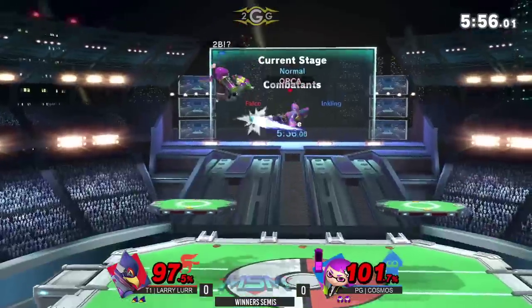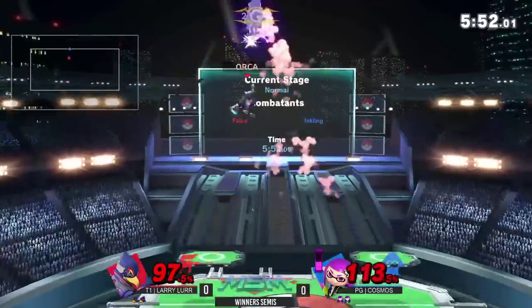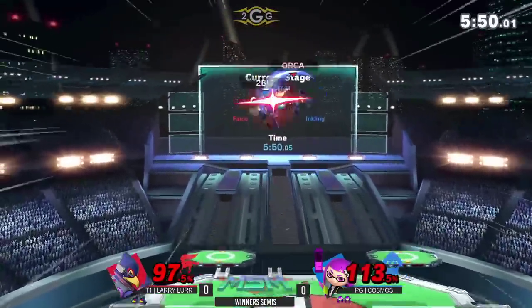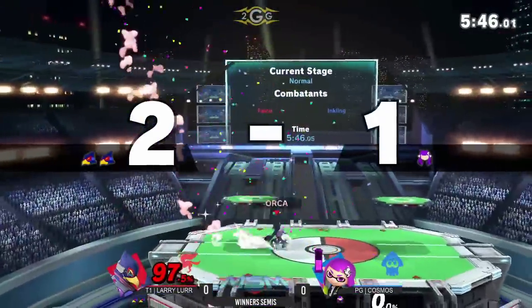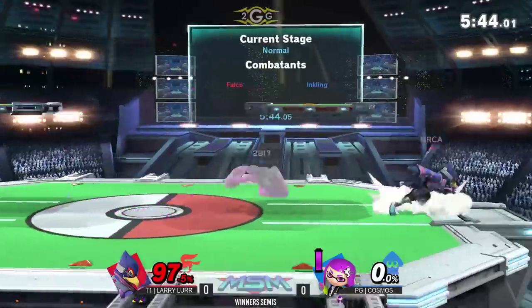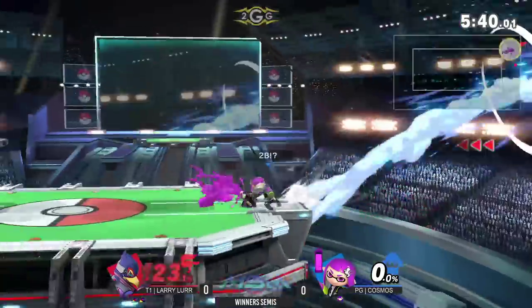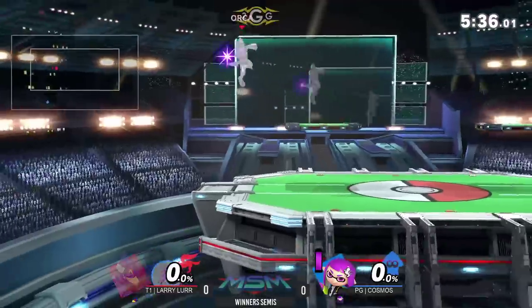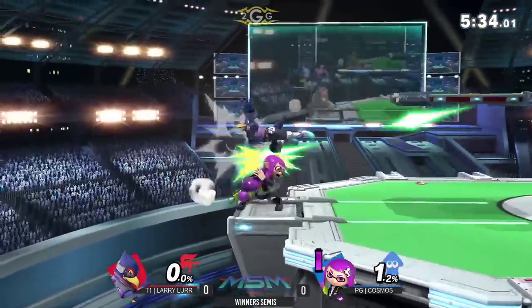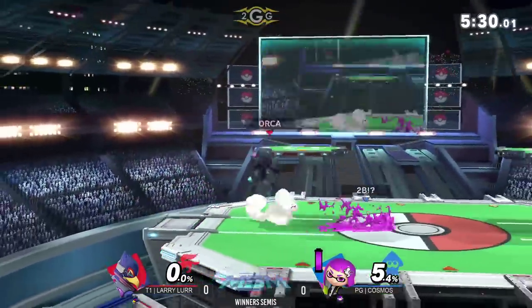Up tilt up-air, but not going to be able to take that stock just yet. Tries to get that up-throw up-air, but not going to hit yet. Up-air almost straight killing it, and reading the air dodge coming in with that up-smash — Larry going to take that second stock. And again, a quick response. Every time Larry's been able to get these stocks off of Cosmos, Cosmos has come down and just immediately got a response kill.